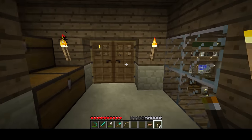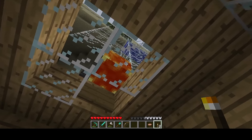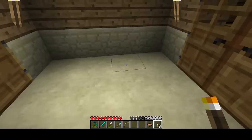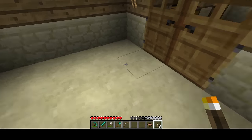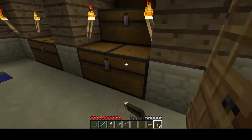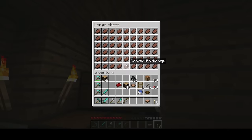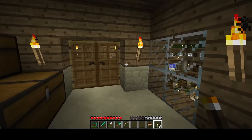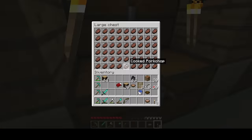Over here are my furnaces — I smelt everything over here, and I try to keep these full of coal at all times. I have so much coal. Wither cells and farms do not exist, so all that coal was mined by hand. Up here is the pork cookhouse — pigs are separated up above and they fall through here, fall through the lava blocks so they're on fire, run around, burn to death, and drop pork chops. I have 12 double chests of pork chops. Why? I don't know, I just do, because I can.